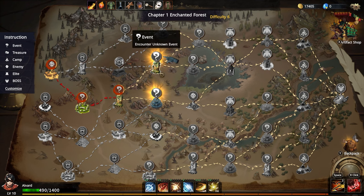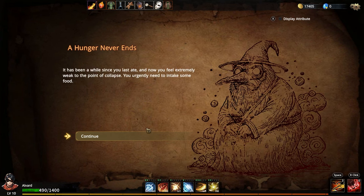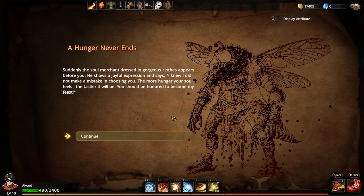Let's do Greed's Genome here. Oh my lord, another dialogue option — a hunger never ends. I've never seen this one. After being depleted of your soul by the soul once before, you always feel like your appetite cannot be satisfied. It's been a while since your last date, and now you feel extremely weak to the point of collapse. You ultimately need to intake some food. Suddenly, someone in gorgeous clothes appeared before you.